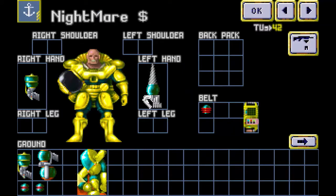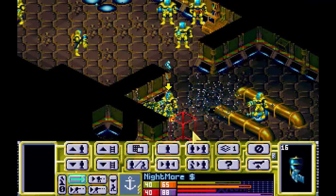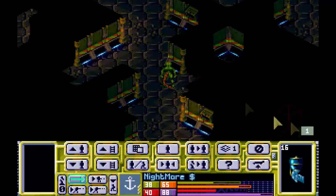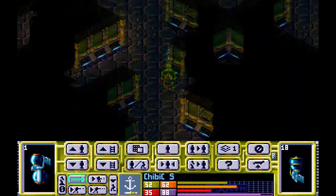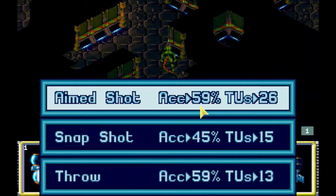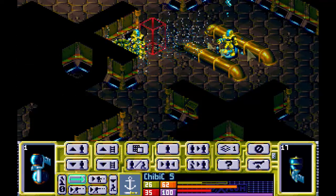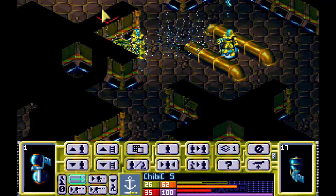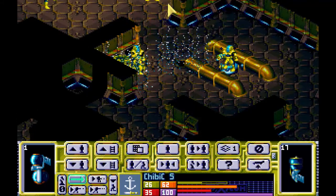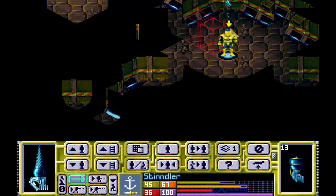Mr. Bad News survived, so we're going to have to revive him. Chibi returned fire — aimed shot. We killed him and he might have tossed a sonic pulser. Maybe he tossed a sonic pulser and then got a reaction hit. That's too bad. Let's go up and clear the second level out a little.